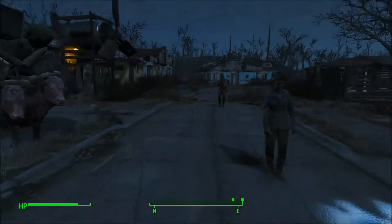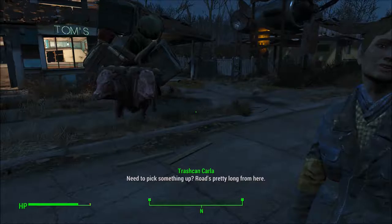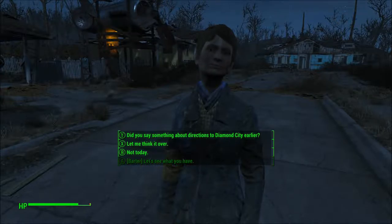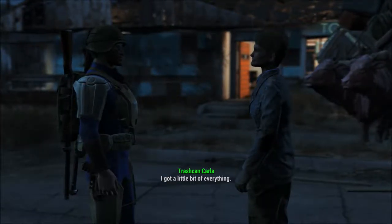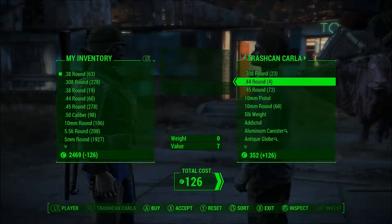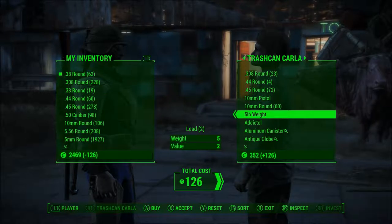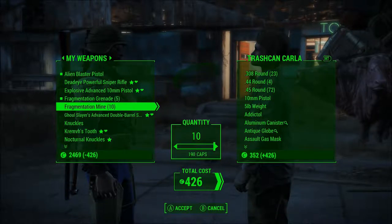I'm going to talk to Carla. I'm going to talk to you and sell some stuff. The Brahmin sounded like Dogmeat growling, so I was looking around going, what the fuck's going on? Let's take a look — I got a little bit of everything. There's the ammo that I needed. I need to keep those because that's the only one for my sniper rifle I can use. I definitely need more of these. I don't have a lot to sell her though. I did pick up some fragmines around that raider base after I blew up another one on myself.